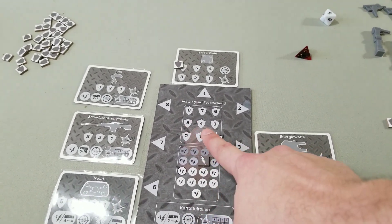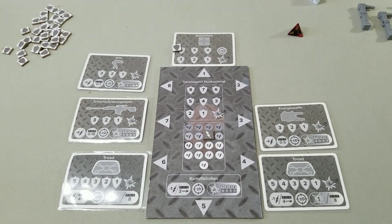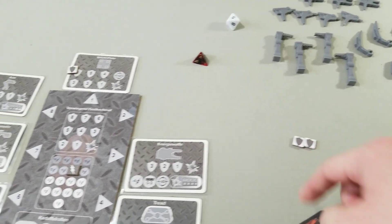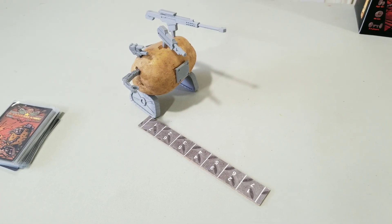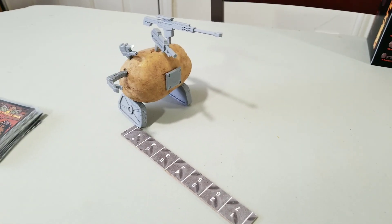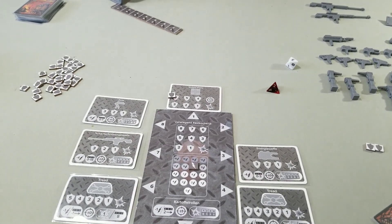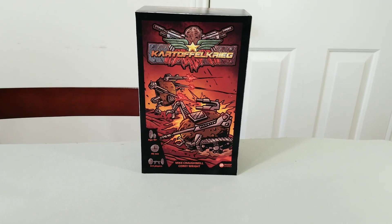The game ends when a potato is eliminated — when a potato is completely mashed and fried into oblivion, the game ends and players add up their shield tokens. When the chips are down and your spud is coming under a lot of pressure, he's going to have to outmaneuver his opponents, make some very quick-thinking wedge maneuvers, and really just needs to survive because Kartoffelkrieg is all about being the last tater standing.